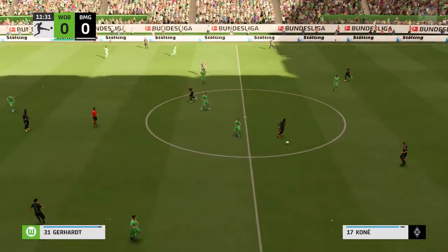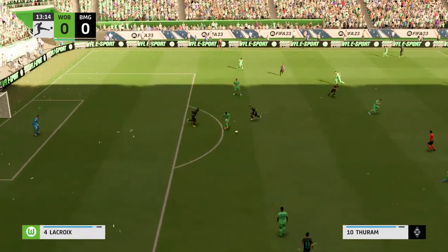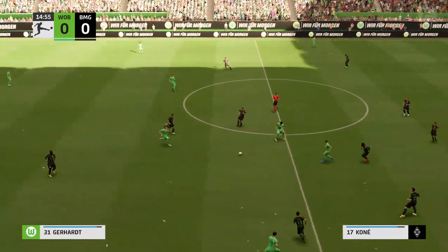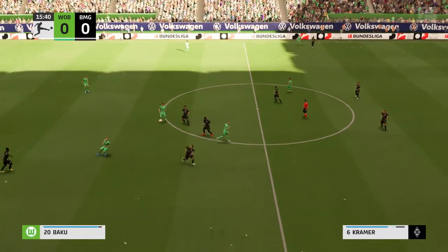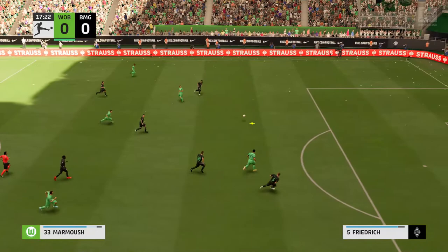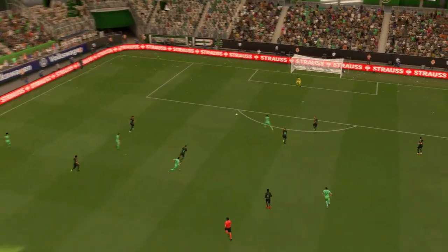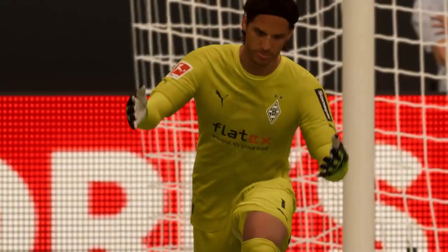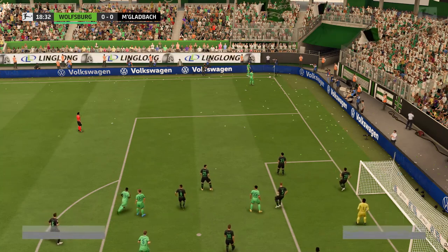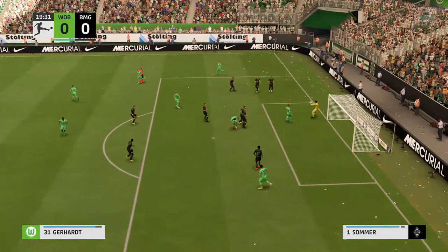Christoph Kramer. It's with Weigl. To Ram — possession lost. That is how to apply the pressure. Arnold. Svanberg. And taken short, taken short, crossing into the middle — well, that was never likely to trouble the keeper.